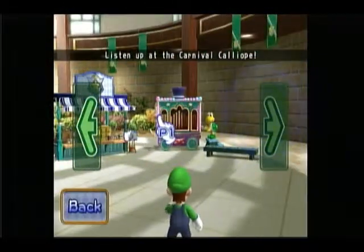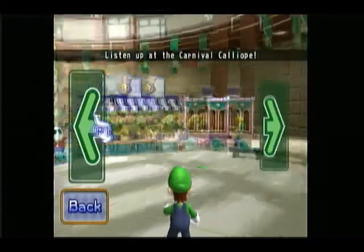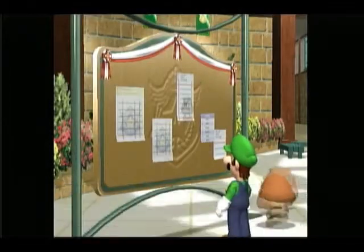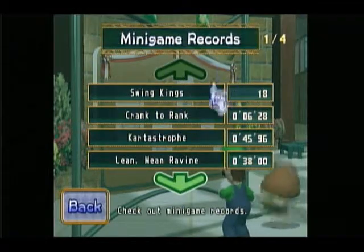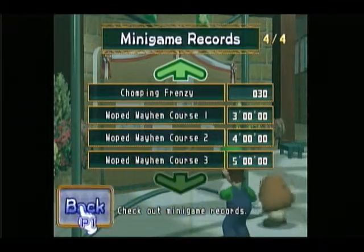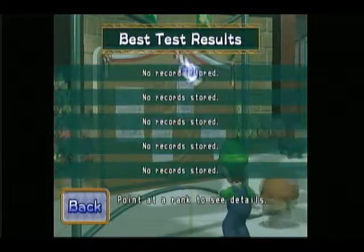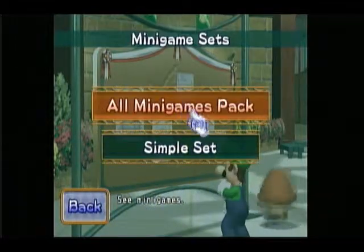Over here you have the carnival — whatever that thing is pronounced — where you can listen to all the sounds of the game after you buy them. Then over here you have the records board, where it tells you all the records for the minigames. These are the records you have now, but if you buy the other thing, it'll say right next to it what the staff records are. Here you can look at your best Test for the Best results — I don't have any on this file yet. And you can see what constitutes the minigame sets.